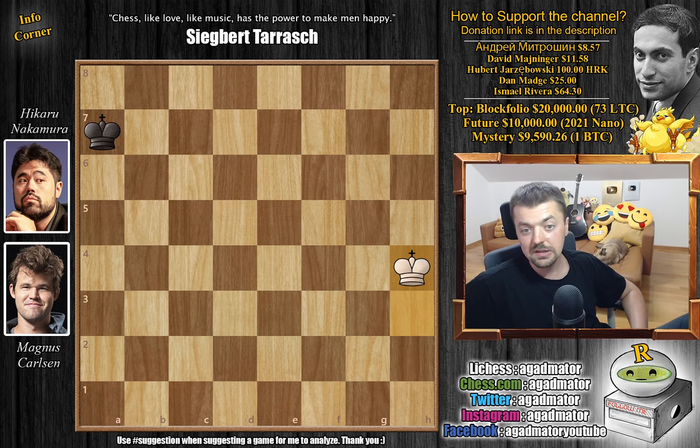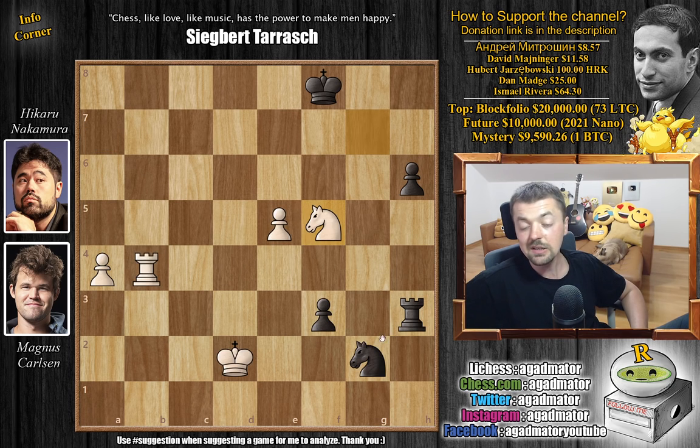That's the game - hope you guys enjoyed it. Magnus did prepare with that king to d1 move, but Hikaru did everything precisely and probably could have seized a better position at some points. In the end he found the only move - that f2 move - that ensured him a draw, and after that it was just, you know... Finding f2 is very very difficult. A lot of people would lose there. But once again, hope you guys enjoyed it. Sorry about no videos for the past three days, but we are now back at it.